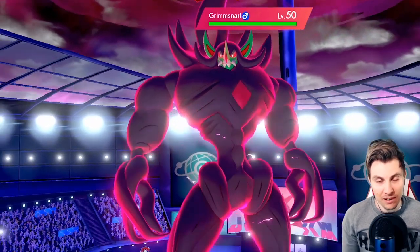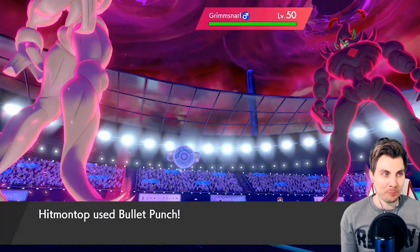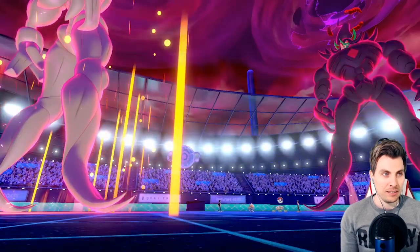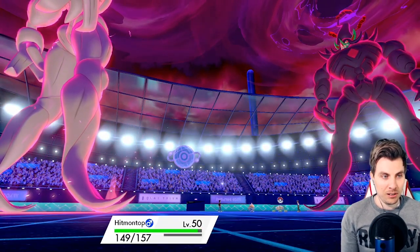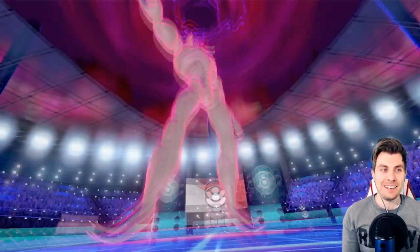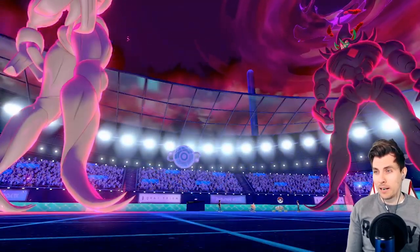We're probably faster — it'll come down to who's faster really, but we might be able to take an attack from them. We get the Bullet Punch off, proc our Weakness Policy. Pickpocket activates, we steal the Light Ball — we're faster! We say good night to the opposing Grimmsnarl — dealt with pretty nicely.